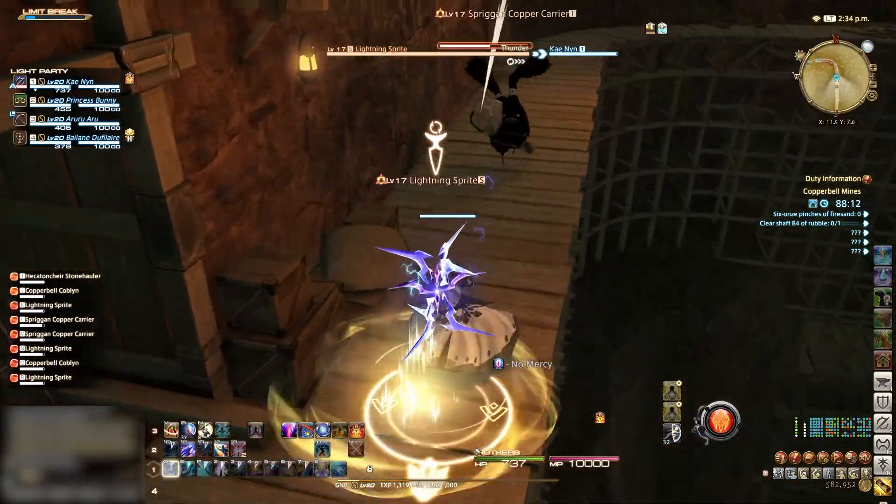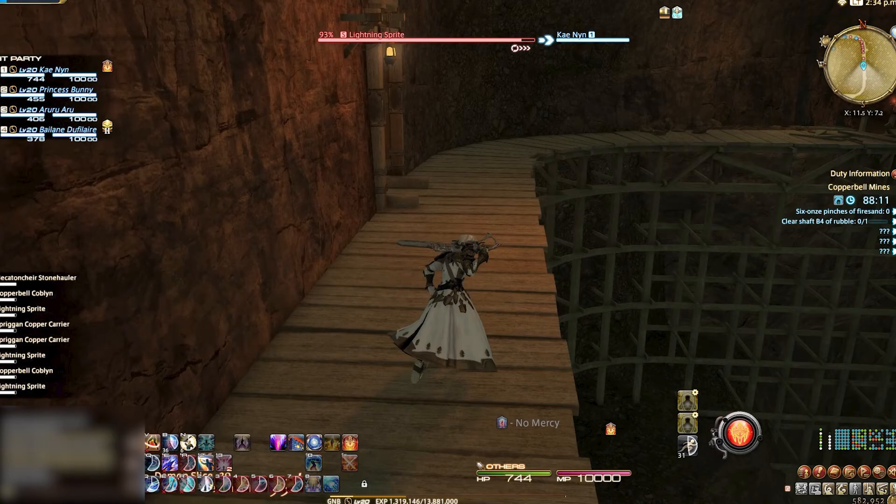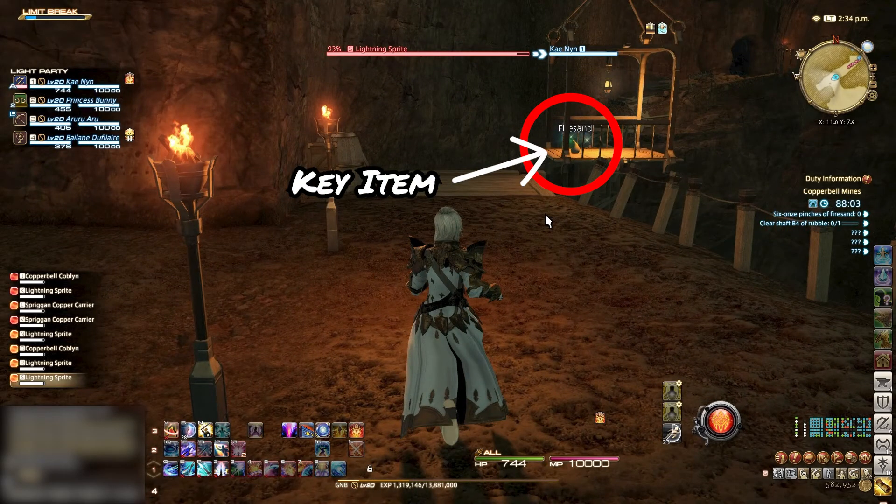Here we are coming up to our stacking point for if you have a new healer — just kill the enemies before moving on. For everybody else, we are just going to keep going forwards. Note that the fire sand, which is a key item, is just here; someone will need to grab that.